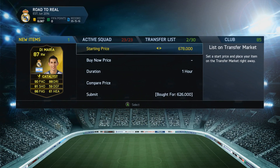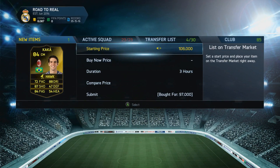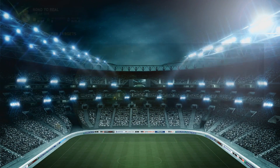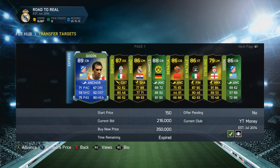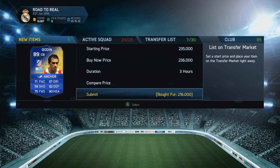We've done some trading. We bought that in-form Di Maria for 626K, listing up for 686K — about 30K profit after tax. We've got a Schneider for 97,000, listing up for 107,000. Kaká we bought for 97,000 coins, listing up for 119K — that's 15K profit after tax. Moreno, bought for 266K, listing up for 286K for about 7-8K profit. We bought a Legend Sheringham for around 400K, listing up for about 460K. Then a Team of the Season Godin picked up for 216K, listing up for 236K — another 10K-ish profit.